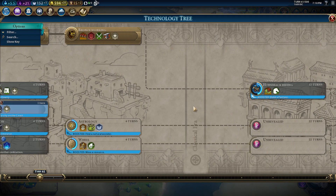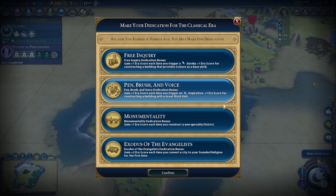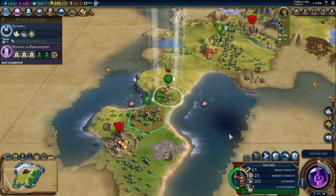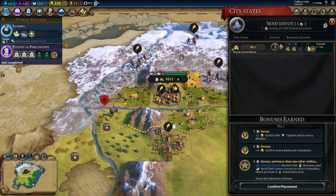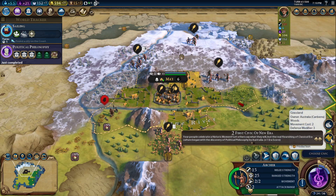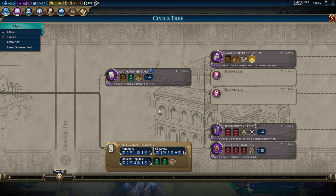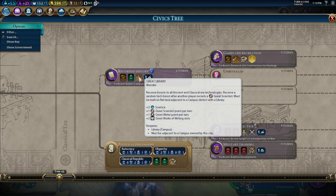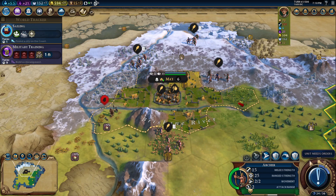Honestly I'm not sure — I can't remember what they all are. There's a score for science stuff, for great work stuff. A little Monumentality — I haven't built any districts. There's our CC request. Recruit a great admiral — that's probably not going to happen. Build an encampment, two campuses, Great Library, Campus adjacency. We'll go with this.